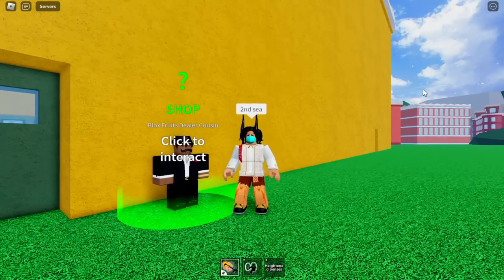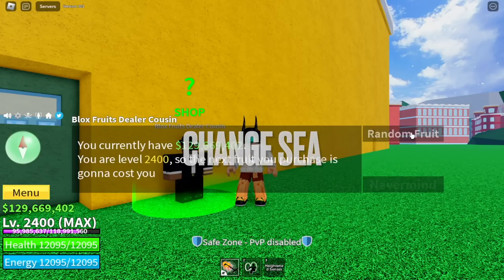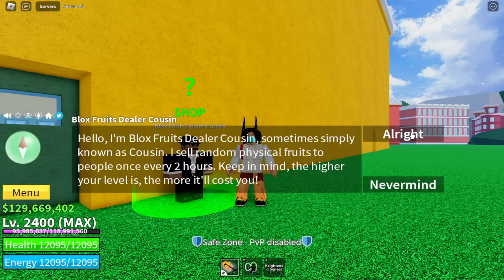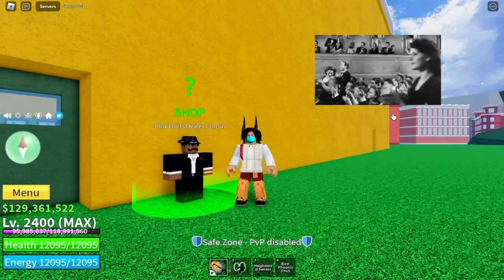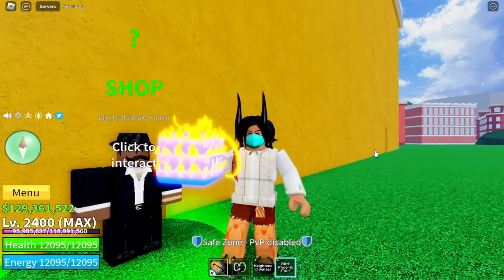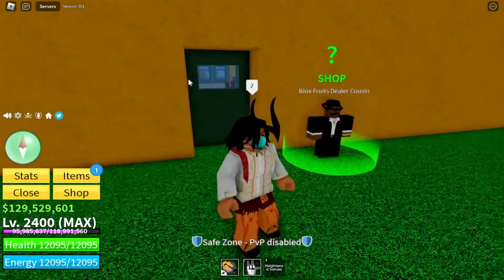I decided to start in the second sea because our luck in the first sea is kinda bad. We're going to change seas every time we get a mythical fruit. Okay, so let's start for our first fruit. We got a Phoenix fruit, but we're gonna roll 10 fruits before we move on to the third sea.